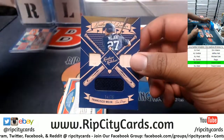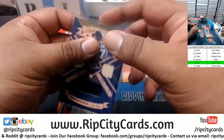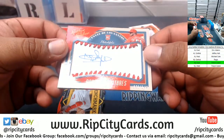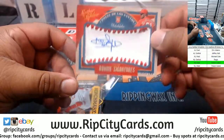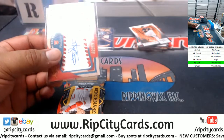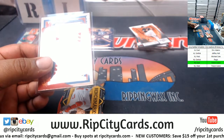We have a Padre relic numbered to 75. And another one for the Phillies — Yennier De Los Santos rookie autograph to 149. Trevor with that new guy mojo — very strong, very nice!